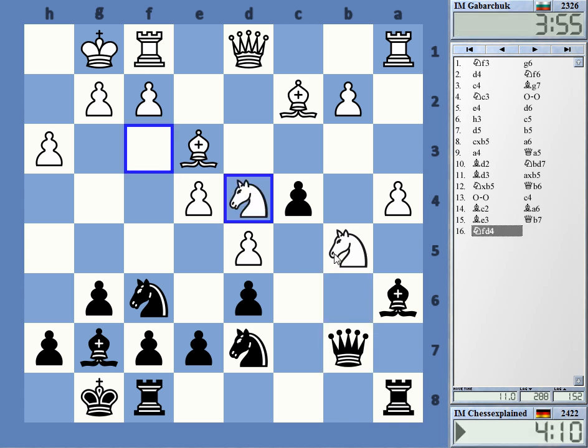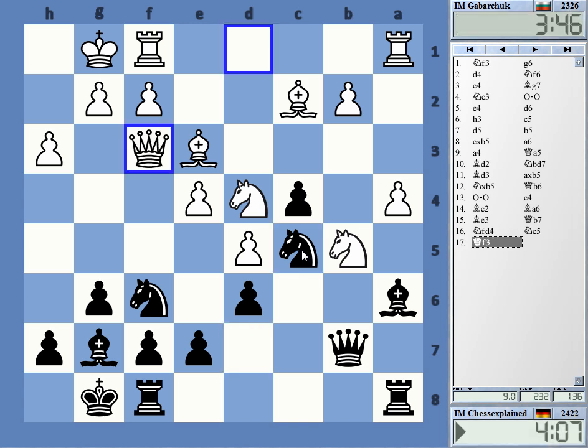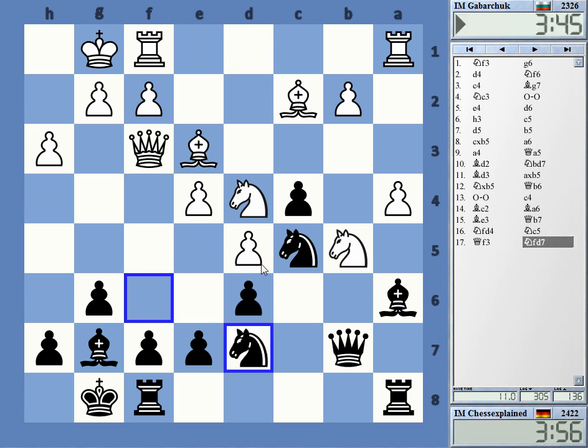I'm attacking this. Okay, and now Knight c5, looking at e4. If he has to go f3, this is looking like I can pretend for compensation. Okay, here as well — Knight e5, d3, something like that.